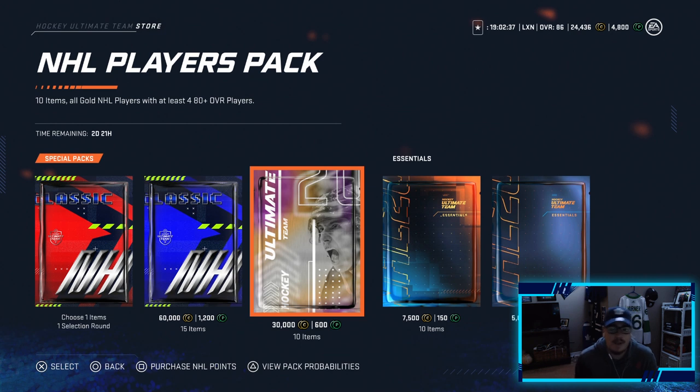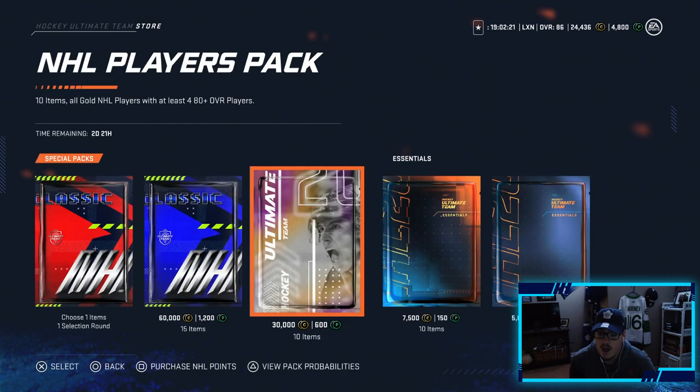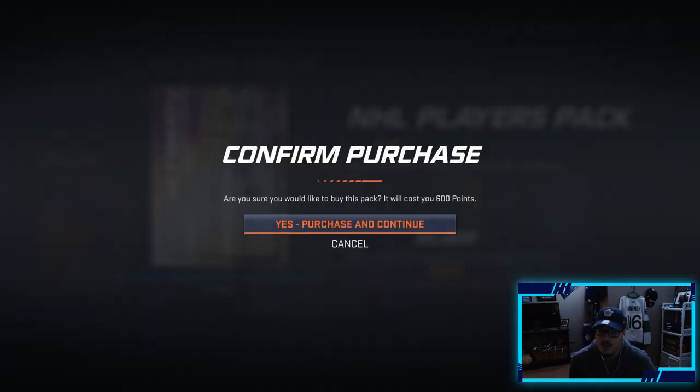Now we move on to the NHL Players Pack — 10 items, all gold NHL players with at least 4 of them being 80 plus overall. Pack probabilities: 80 plus players at 100%, 83 plus at 53%, 86 plus at 55%, and a master icon at 1%. It's going to be hard to pull an icon or an 86, but we have good chances of pulling an 83 plus.